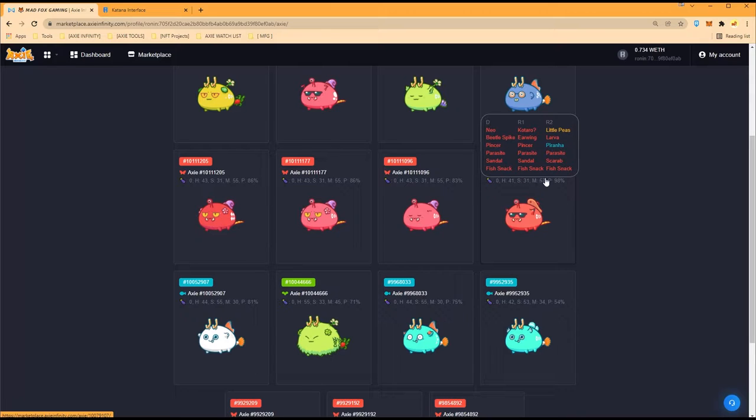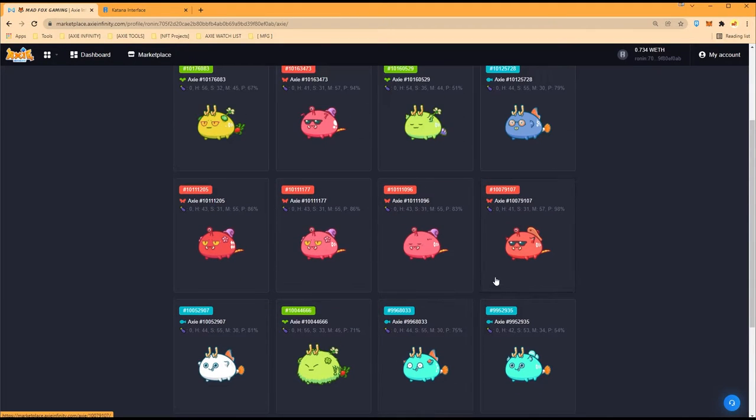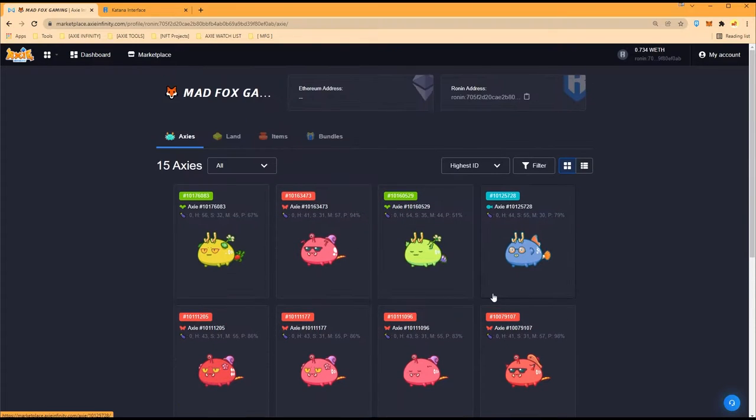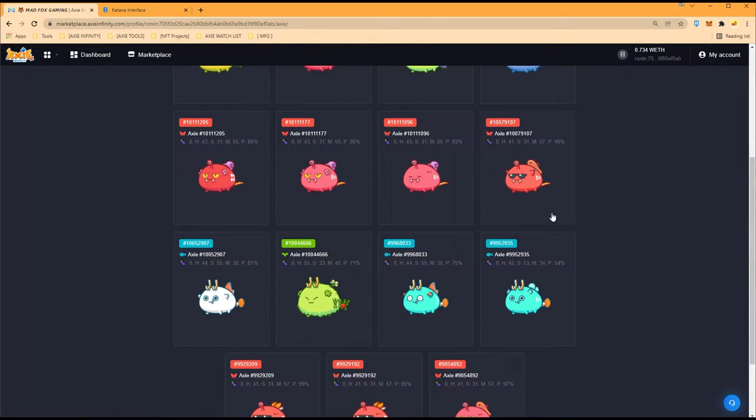This one has a scarab in its second gene and the other scarab has a sandal in its third gene, so that should make for some good pairs. We'll breed this with a triple parasite. We're going to breed the aquas first, then the plants — starting from the back line and moving to the front, so snail shell will be last.